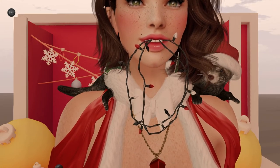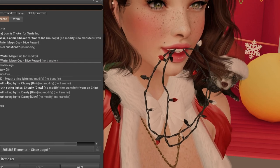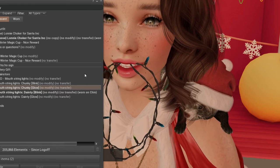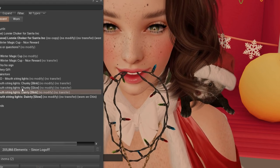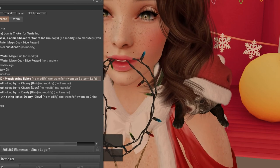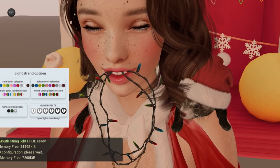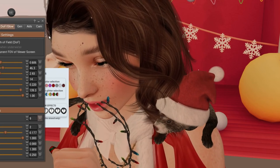We also have these string lights from Doe. There are different versions — Chunky, and Dainty, which is a thinner version that blinks. And we have one that glows. We have one of each for those, plus a HUD. You can have different glow effects — let me turn those on so you can see them.